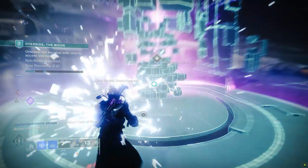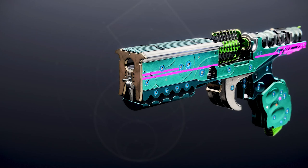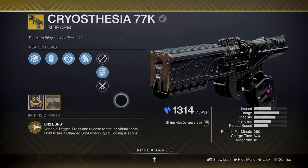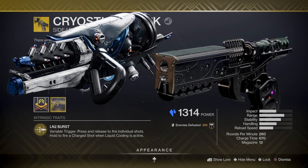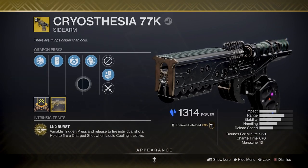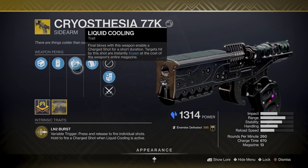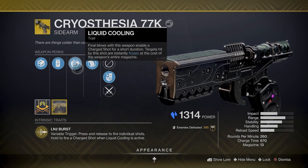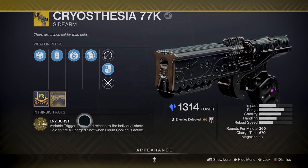Now let's talk about our exotic sidearm, the Cryostesia 77K. This sidearm was introduced with Season 14, Season of the Splicer. For Season Pass holders you received it at level 1 and for free players at level 35. It is the second Stasis weapon we have in game, the first being the Salvation's Grip Heavy Grenade Launcher. The exotic perk is Liquid Cooling — final blows with this weapon enable a charged shot for a short duration. Targets hit by this shot are instantly frozen at the cost of the weapon's entire magazine. This weapon has a variable trigger: press and release to fire individual shots, or hold to fire a charged shot when Liquid Cooling is active.